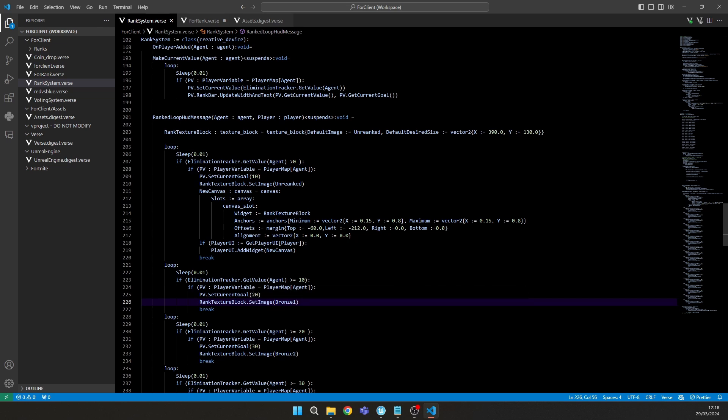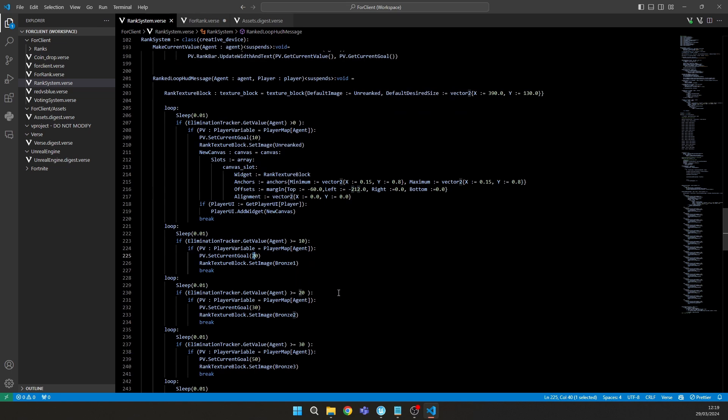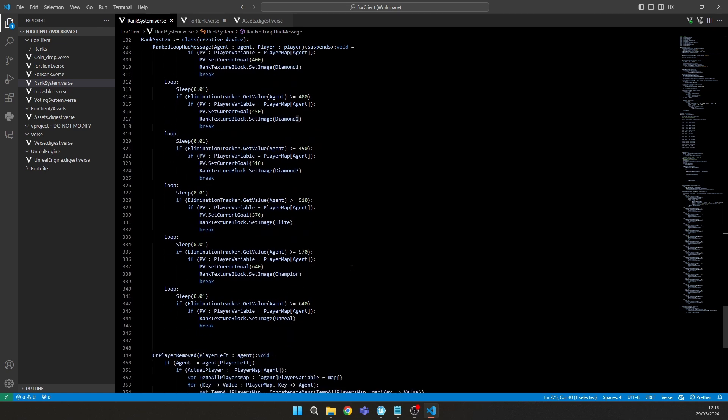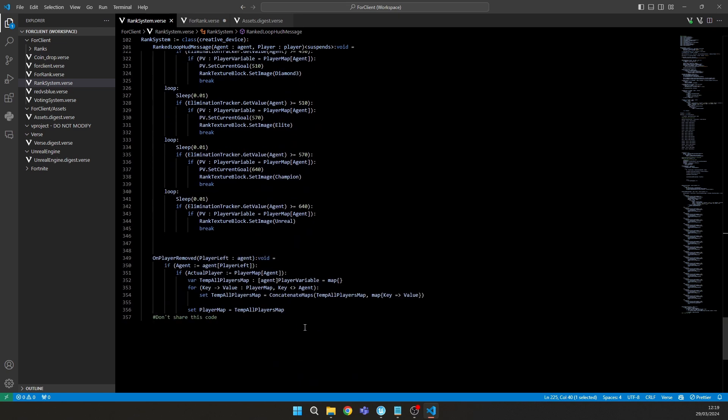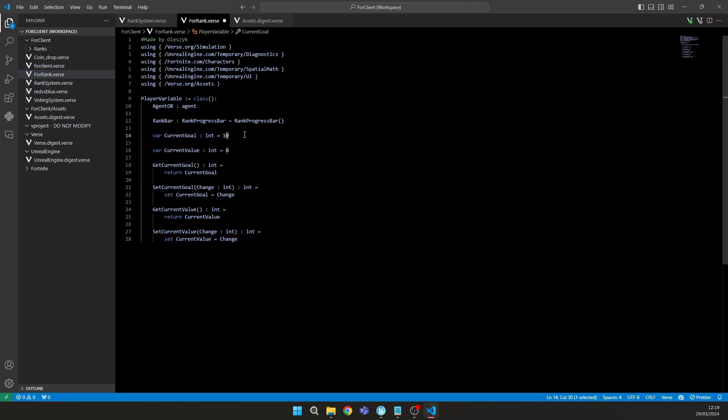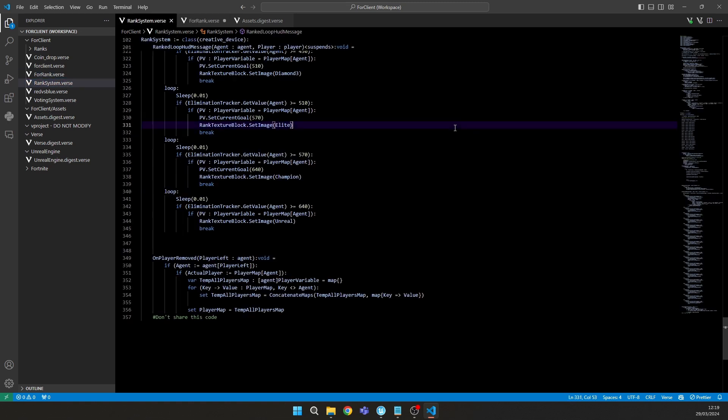At more than 10 kills it shows Bronze 1 and sets the next goal to 20 kills. You can change these thresholds — for example, if you want to reach Unreal in five kills you can change it here. There's also a function that fires on player removed when the player leaves the game. The first goal value must match in both places if you change it. After adjusting, press Ctrl+S.